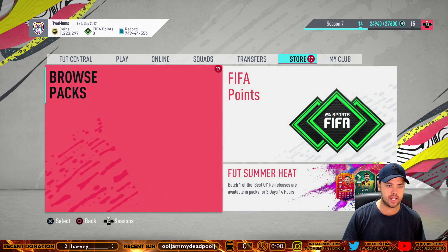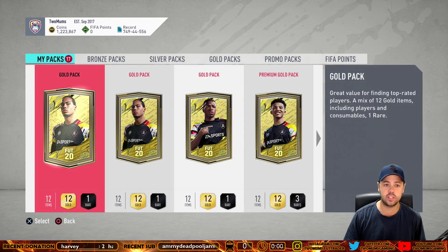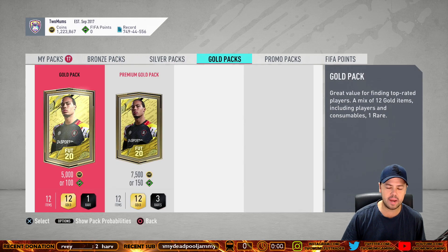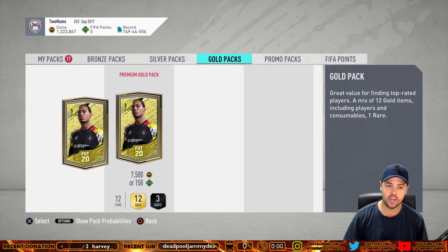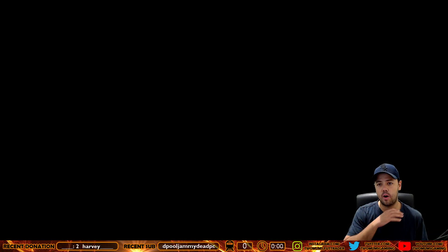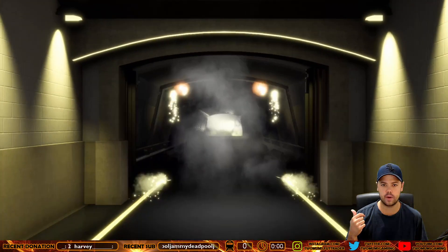Anyways, let's get straight into it. We're opening 10 five K packs, that's 50K, so we need to try and make back 50K worth of coins just by opening these packs. Let's start with our first one. Because of all the SBCs that are out, the league SBC method pricing is really, really high right now.